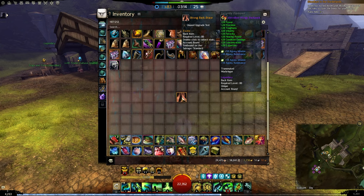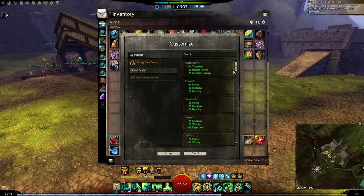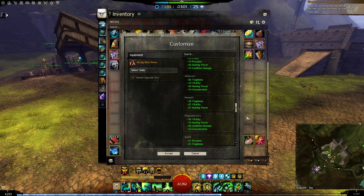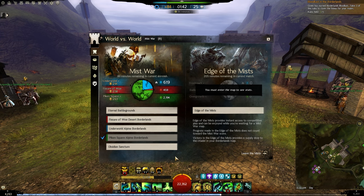Before we start, you should know that stat-selectable gear means that the piece you buy will not include any stats at the beginning. You can right-click, customize, and you will see a list of stats to choose from. The stats here will be all that are available in the entire game — limited only by the expansions you have. As of the time I'm recording this guide, World vs. World is the best source where you can get any gear for any character anytime.